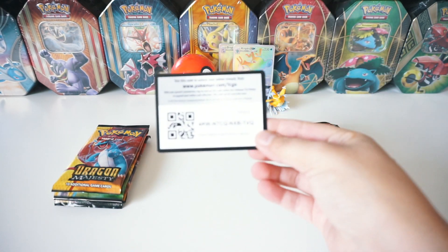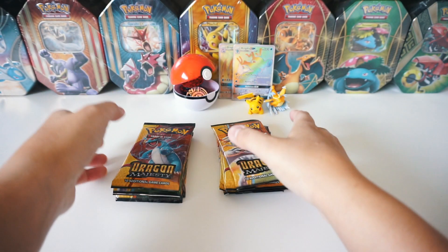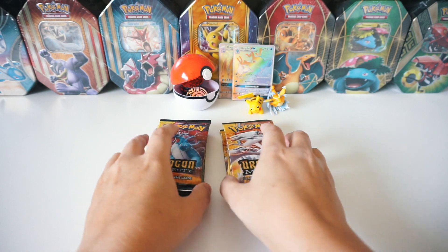You get the dividers for those boxes. Pretty sweet. You also get this really epic playmat - you've probably seen this in other YouTube videos - I'm going to keep it rolled up. And then you get 10 packs of Dragon Majesty. Here's the code card for you guys. I am so stoked, I just want to get these cracked open. Let's go.